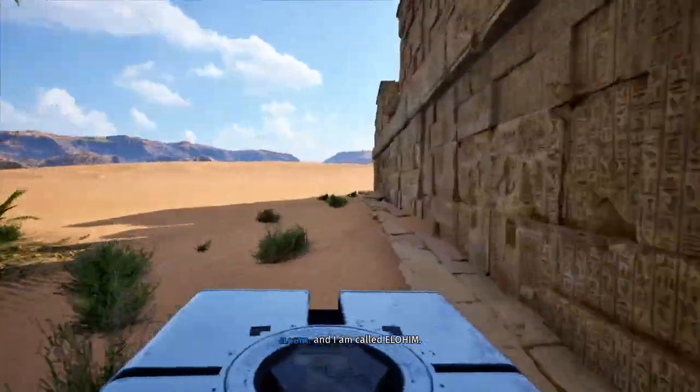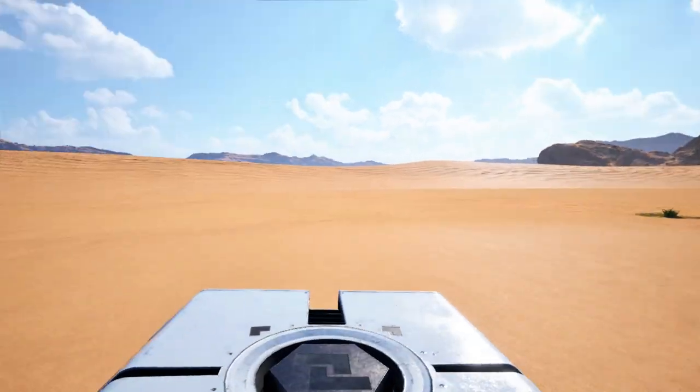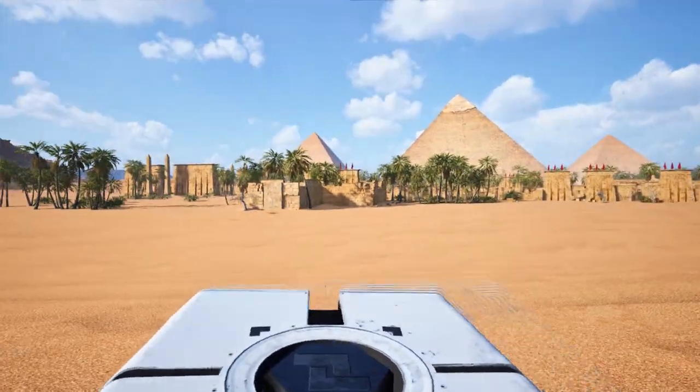Fun fact: if you run all the way out of bounds here, Elohim actually has dialogue for it, which completely took me by surprise when I was running around. You can hear him say things like 'You cannot go this way, child' - and his voice is so distracting that I'm trying to commentate over it.